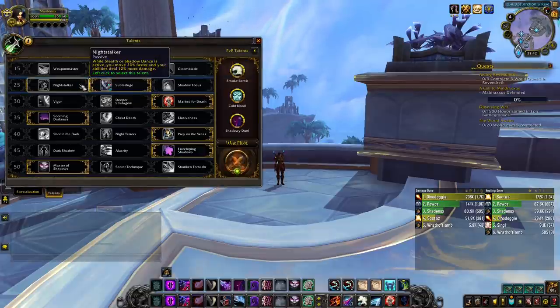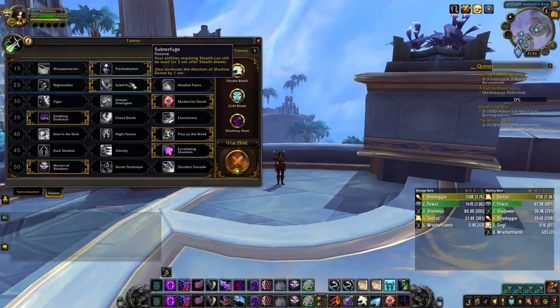Night Stalker is a decent talent — it gives you 8% more damage in Shadow Dance, and not 12% as it is nerfed in PvP. Subterfuge is the most powerful talent of this row. It extends the duration of Shadow Dance, which is nice, but its strength lies in the fact that it allows you to use your stealth-based abilities for 3 seconds after stealth breaks. That means that if you get found in stealth, you can still stun or sap people for 3 seconds without using a Shadow Dance. Same thing if you capture a re-stealth mid-game and reopen without Shadow Dance, and same thing when you reopen after Vanish. As a rogue, you are at your best when you have access to these stealth-based abilities, so having a way to access them without blowing Shadow Dance is very powerful. You will almost always pick this talent.